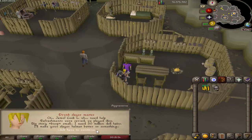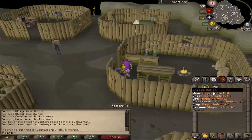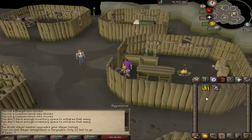In the last update, the Drunk Slayer Master was added, and you can now upgrade your Slayer home for 50 million cash, so let's do that now. What even is my Slayer task? Oh, Gargoyles — nice. Why does it say 67?